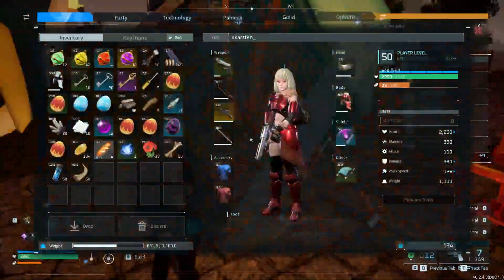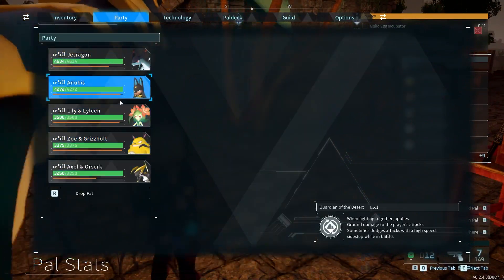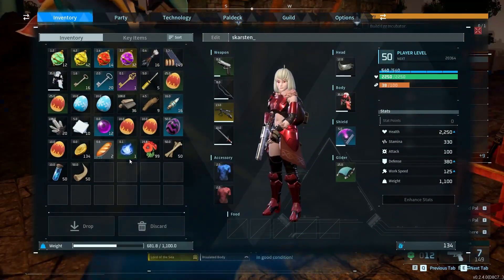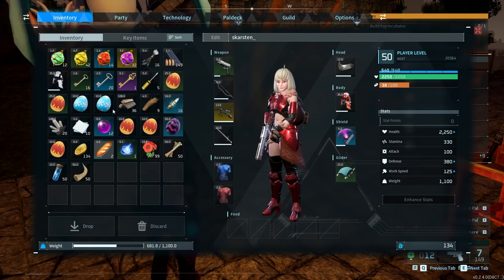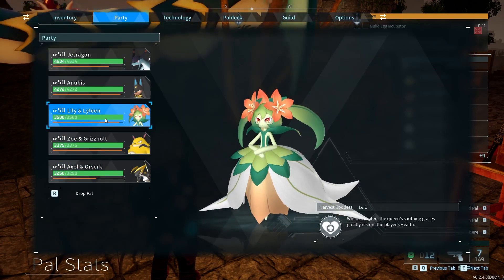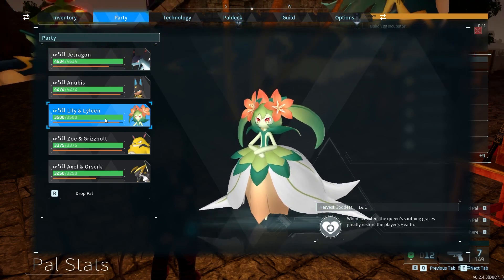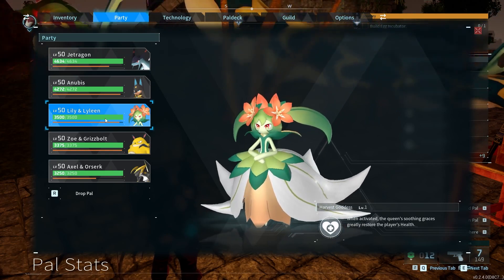After crafting, you need to have the pal with the broken bone in your party, and also have the medical supplies in your inventory. Then just click on it, choose the pal that has the broken bone, and that pal will be fully healed — although as the description says, it won't restore HP.